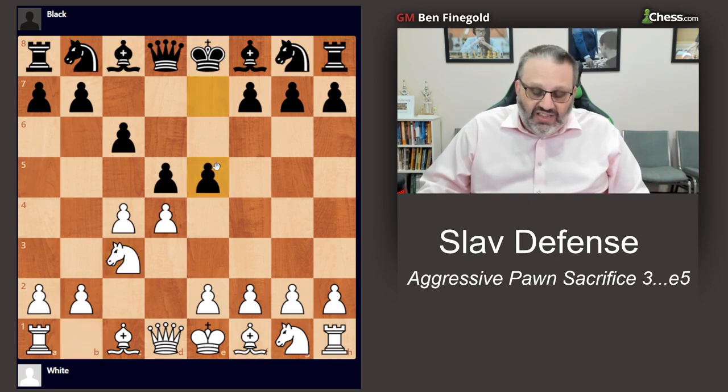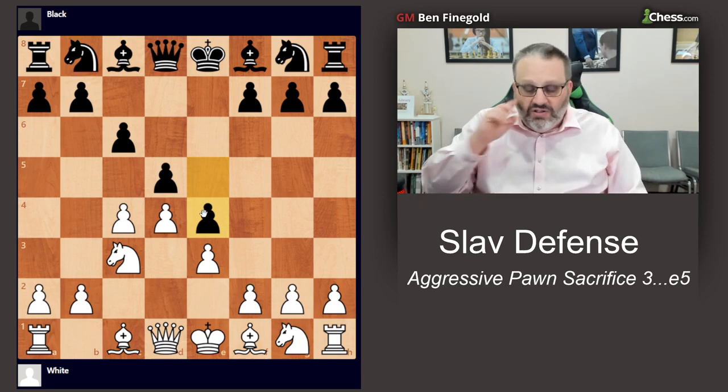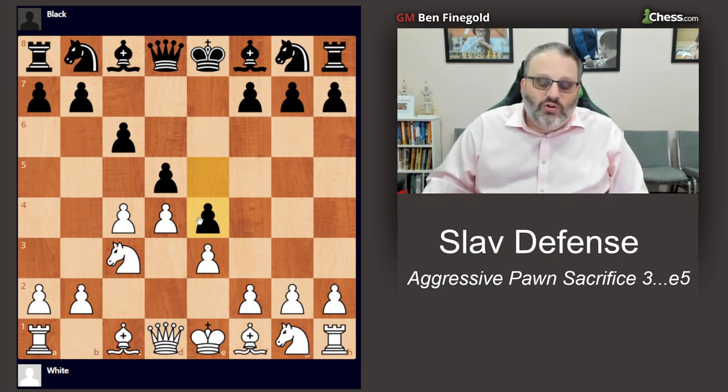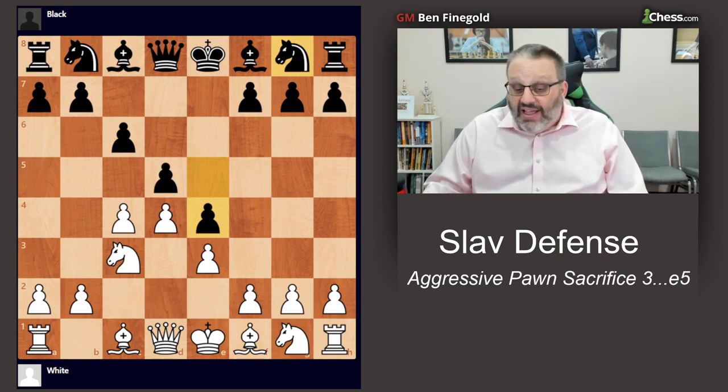This is the first video where E5 was a possibility. White has several ways to play. White can pretend it's a French defense in reverse and play this. And if Black plays E4, which some people do, this is an advanced French defense with colors reversed. White has an extra tempo because White's playing the French and goes first, so that probably wouldn't be too scary if you were White.